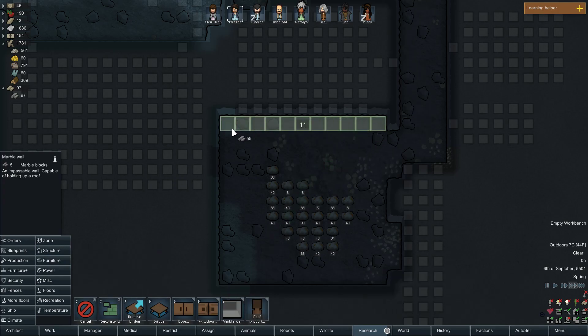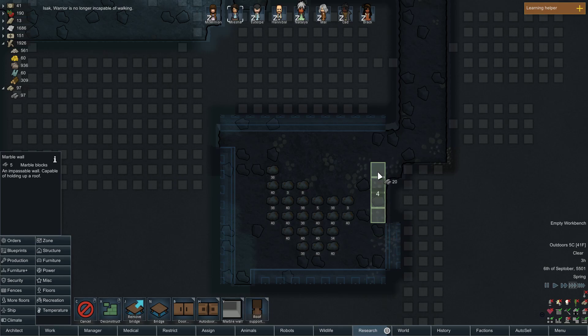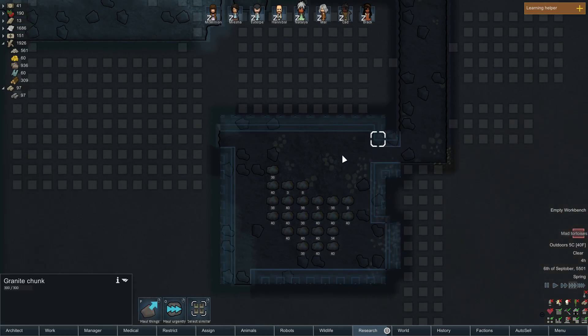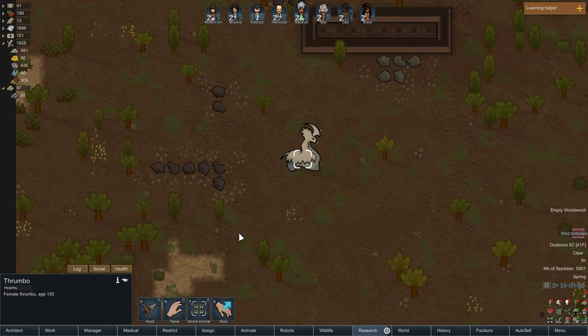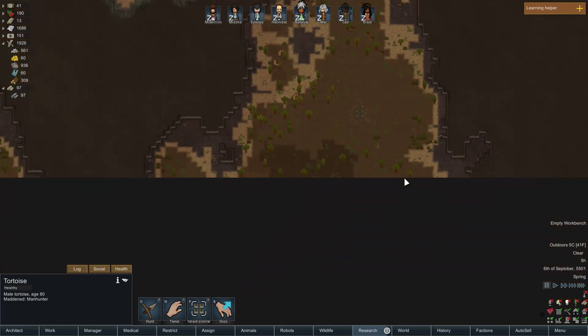Let's get the structure out and start building walls like this. Mad tortoise — it's moving toward where the thrombos are. I could probably attack that if I wanted to, but I don't.